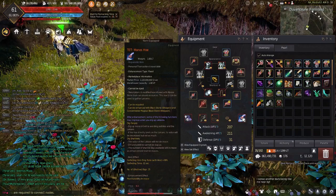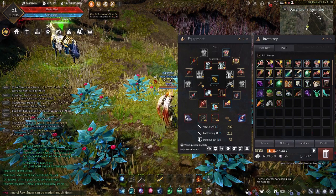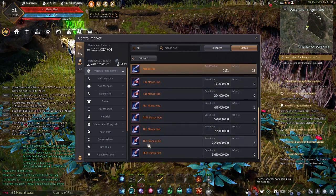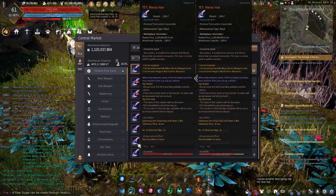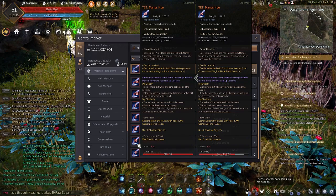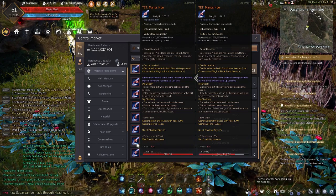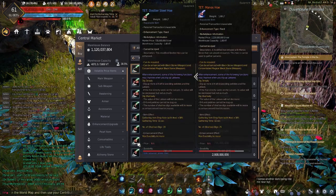A little bit more about the tet manos hoe: at the bottom of the description it says 'number of shallow digs: 25.' These are the number of right-clicks you get per puzzle, and with each stage this resets. So in a 5-stage puzzle, you get 25 right-clicks for each stage. The health bar in a multiple-stage Lachiaro is shared — it doesn't repair between stages. This is why you want the manos hoe over the doster steel hoe: a tet manos hoe has 25 right-clicks whereas the doster steel hoe tet has only 20.